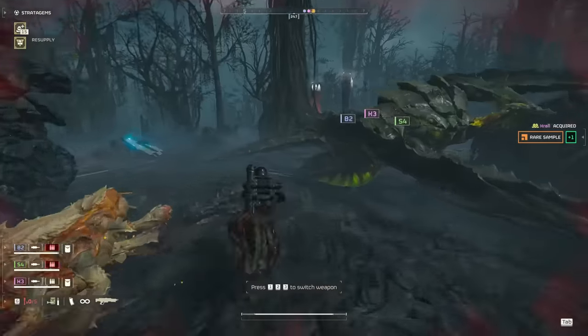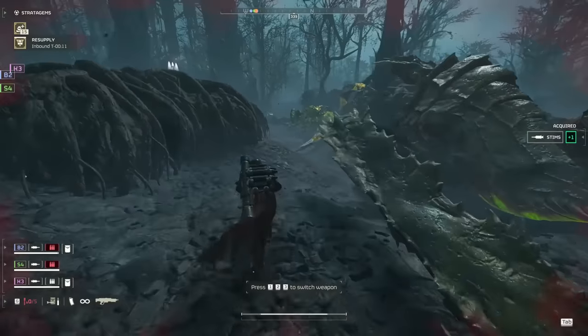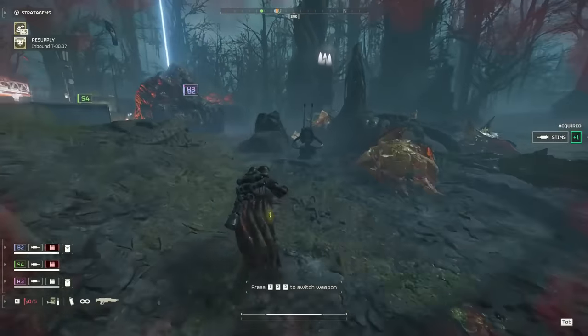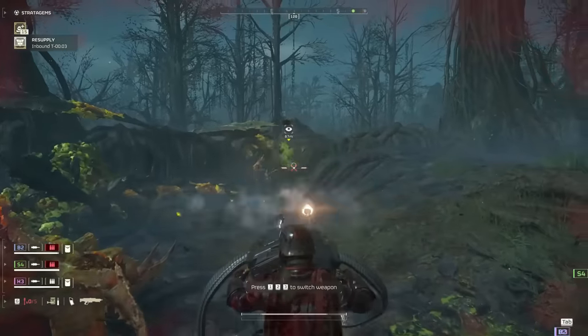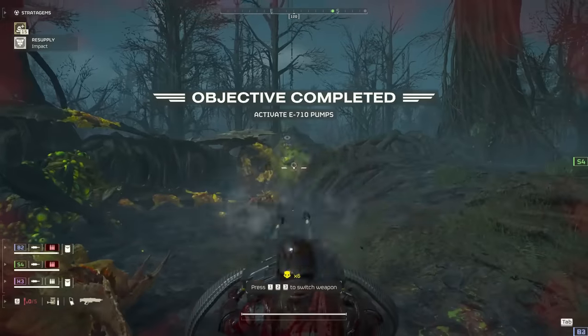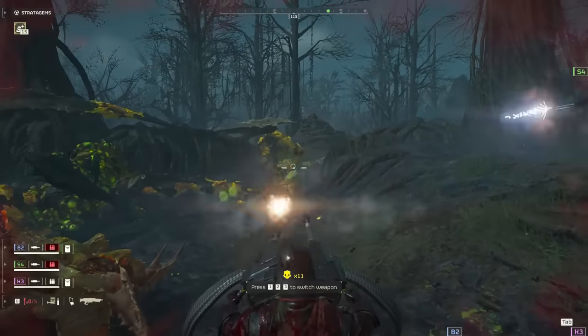Your primary, secondary, and grenades are all up to you, but I would suggest bringing a primary with some stagger to keep the gribblies off your turret. I'd also recommend bringing something to deal with Spore Viewers, be it an Orbital Gatling Barrage, grenade pistol, or impact grenades. I'm gonna let y'all play with this one instead of giving you a full loadout, so let me know what you can come up with. That's all I have for y'all today, so until next time, this is Commissar Kai — signing out.